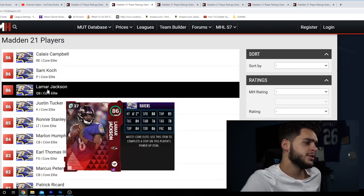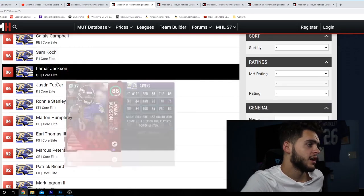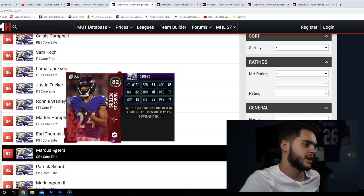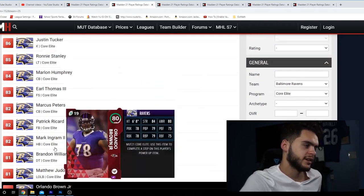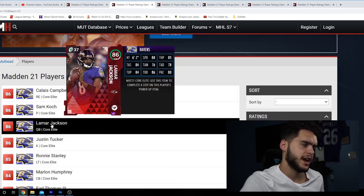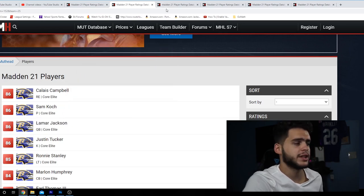Calais Campbell will be super solid — not the best pass rusher for some reason, but a great block shedder. Justin Tucker would be super solid as a kicker. Ronnie Stanley gives you good linemen. You can get a good cornerback, a good safety, a good fullback, some good defensive tackles, some good outside linebackers. Ravens are looking super solid. Will they be my pick? Probably not, because their money piece is going to be Lamar, and I don't think he'll go for as much as Mahomes and Tyreek. So Ravens are not my top team — still leading Chiefs.